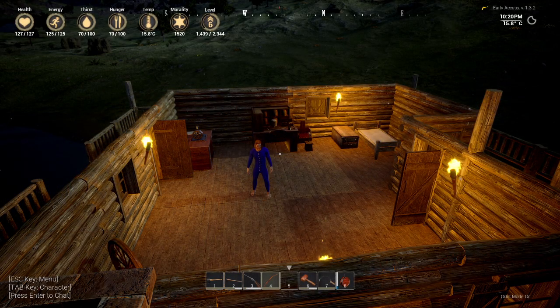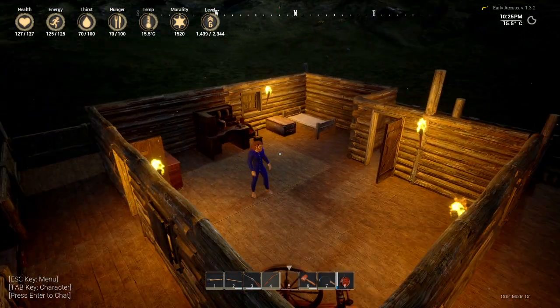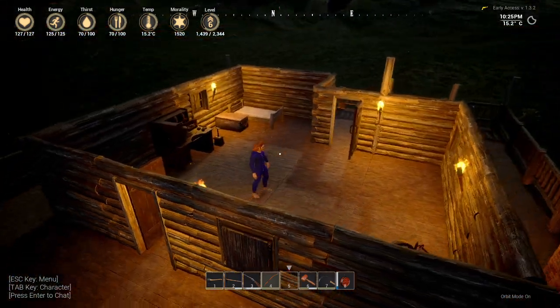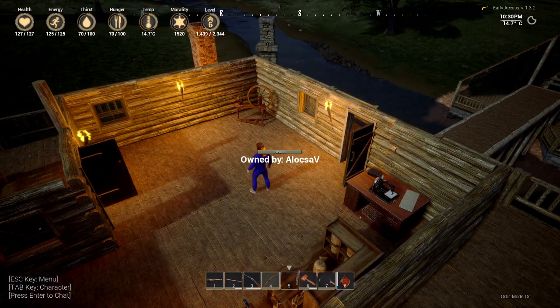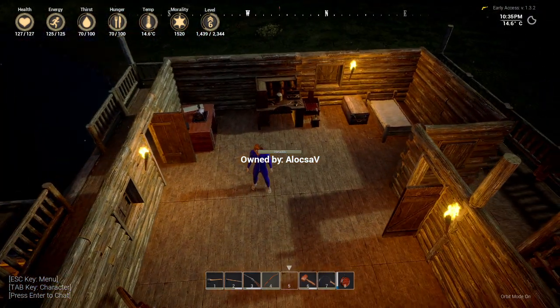Hello and welcome to another episode of Outlaws of the Old West. So this is the upstairs now. I'm kind of doing myself a little bedroom. I already moved a few things up here — that little thing for the spinning wheel, the things to make the clothes.